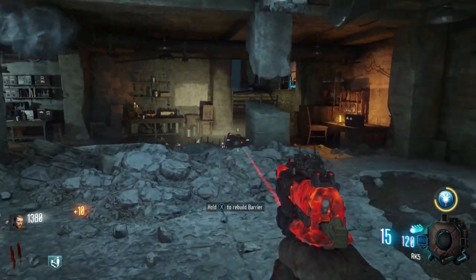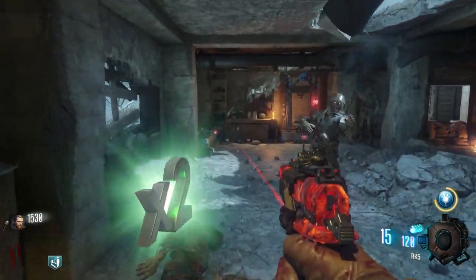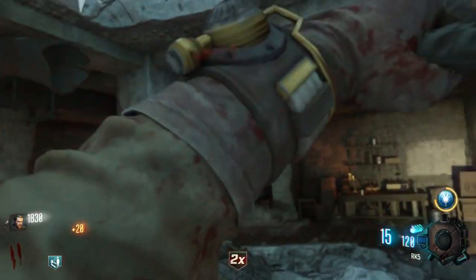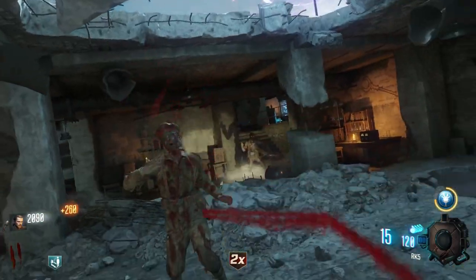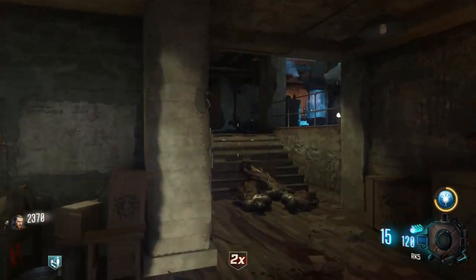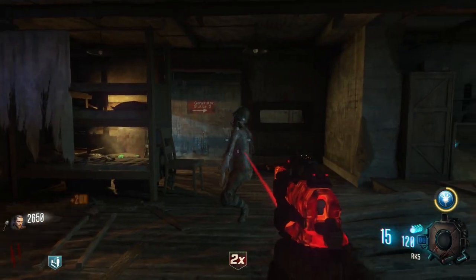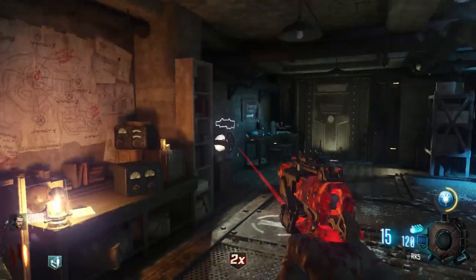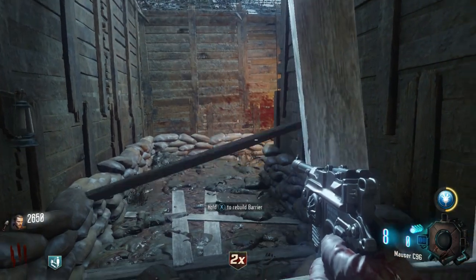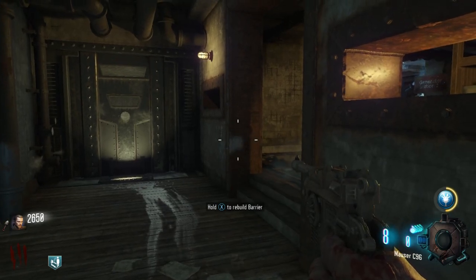I don't really like using Gobblegums myself. I thought maybe I would use some Megas to help make this playthrough faster, but then I decided that kinda ruins the fun of it, you know? Part of the fun of this match is the challenge that comes without using Gobblegums. And it's completely doable to do the Easter Egg without Gobblegums — it just makes it a little bit longer and a little bit more difficult. And that's okay. We enjoy challenges here.